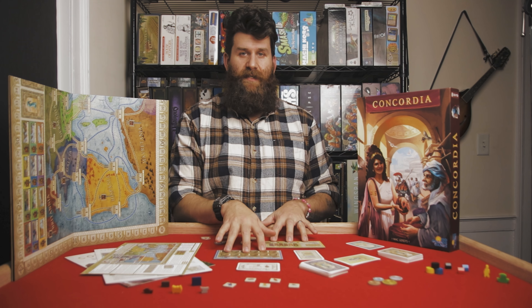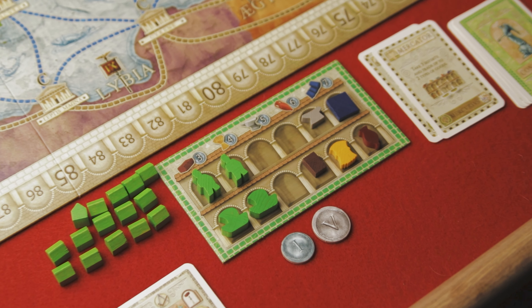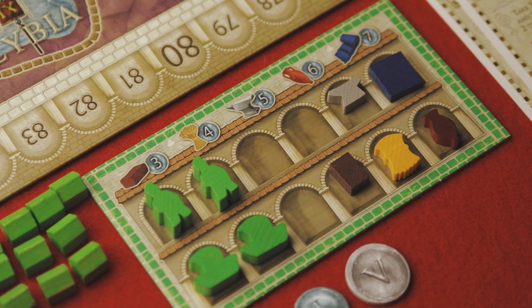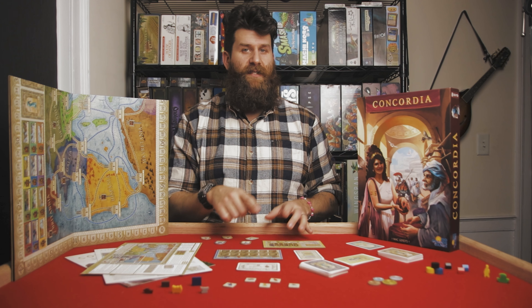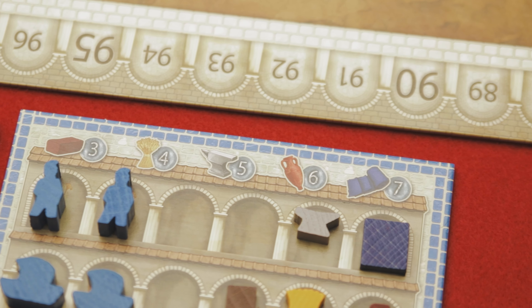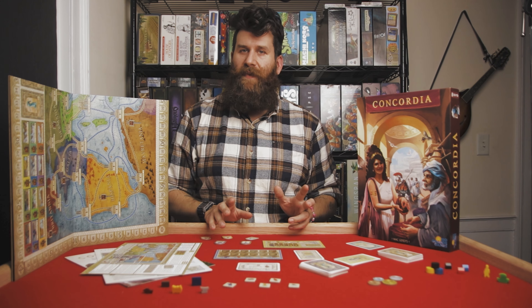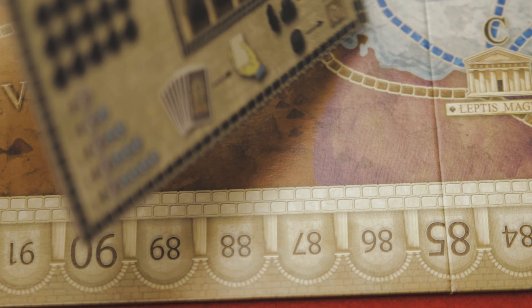For player boards, we've got double-sided player boards, again matching your player color. On one side, it's got your storehouses, which are where your goods are held. It also shows the cost to buy or sell goods, which doesn't vary throughout the course of the game. And then on the other side, it shows your individual player setup, which doesn't vary from player to player other than the amount of money you start with.